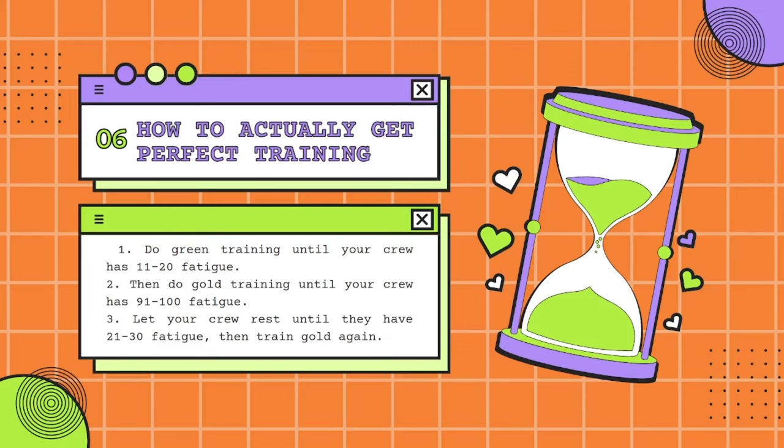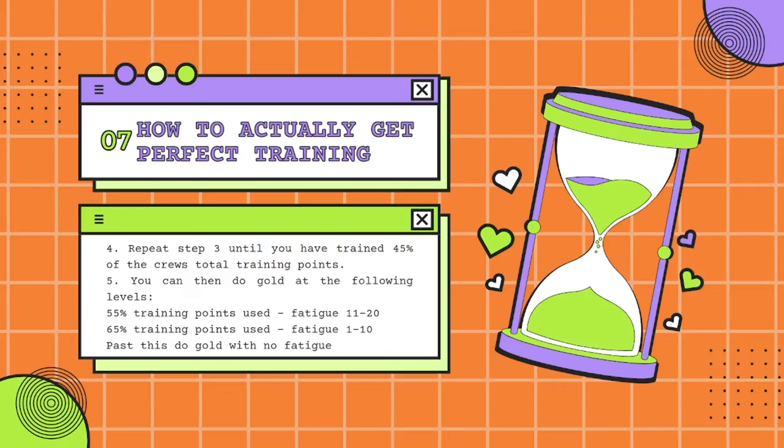Once you've got 11 to 20 fatigue, do gold training until your crew has 91 to 100 fatigue. You never want your crew to drop down in fatigue more than necessary, because that increases the chances of getting parasite stats. Step 3: let your crew rest until they have 21 to 30 fatigue, then train gold again. Step 4: repeat step 3 until you have trained 45% of the crew's total training points — for instance, if there are 100 available training points, train 45 of them. You can then do gold training at 55% training points used with fatigue at 11 to 20.